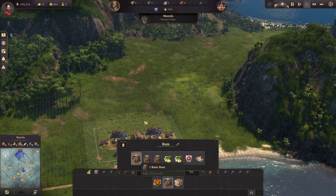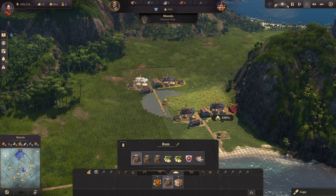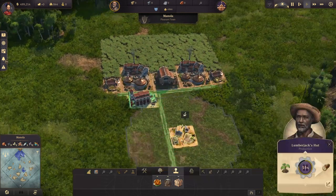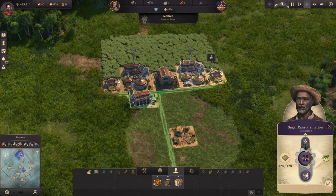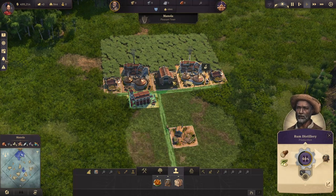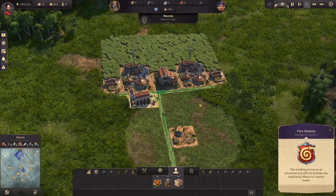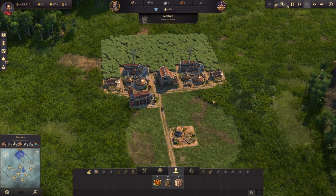Let's dive right in. As always, the first is just a basic production — the minimum to start going. We'll have one lumberjack hut, two sugar cane plantations, and two rum distilleries. In the middle, as always, also a warehouse and a fire station, because you may not have the police station at that point in the game.